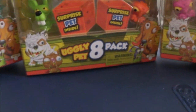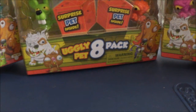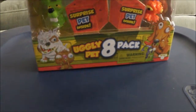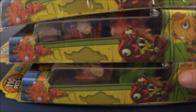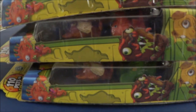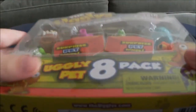Hi guys, today we are going to be trying something a little bit different background-wise, the way that I have the tote set up and all that fun stuff. Today we're going to be opening three Uglies eight-packs. There are quite a few duplicates in here that I can see just from the visible ones, as in each pack has pets that other packs have. So we'll just get right into it. I'm going to start with this pack on the bottom here and get them out and show you because you can't see them.